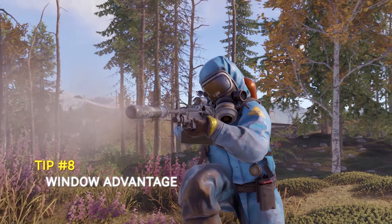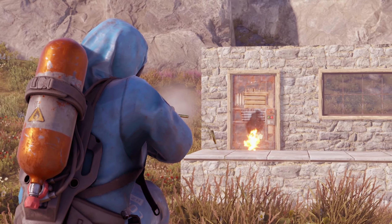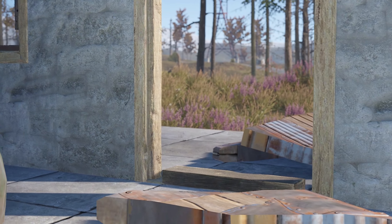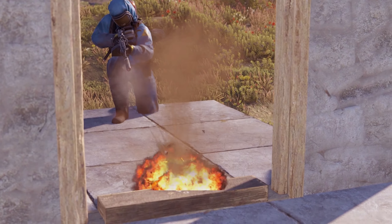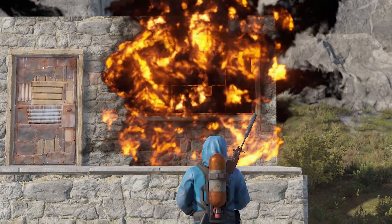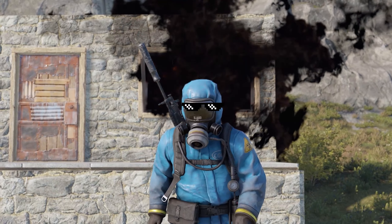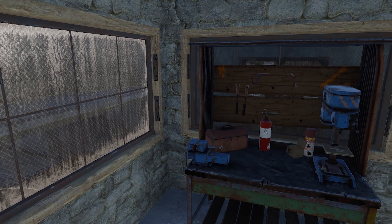When a built structure gets destroyed in Rust, it leaves behind a wood log on the floor, which prevents you from building on its place for a period of time, or until someone destroys it using explosives, which is in most cases not worth doing. But window bars, embrasures, and glass don't have a replacement cooldown, which means you can use them as doors to your loot rooms or even within the base.